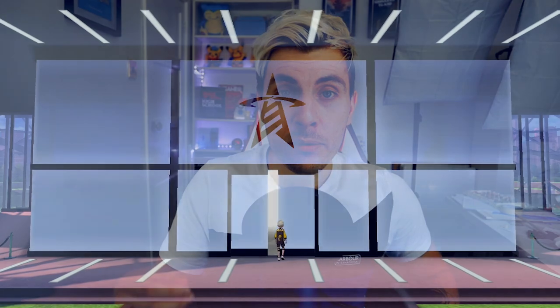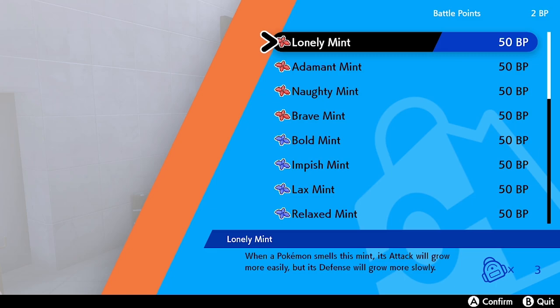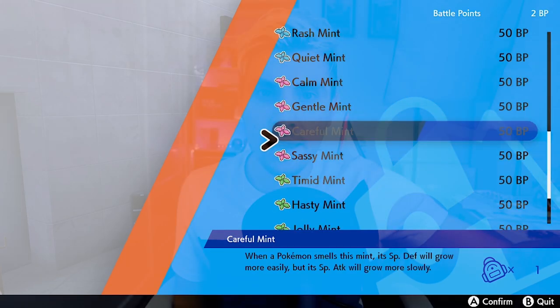You can only buy nature mints in the game with battle points, which you can only get from playing battles in the Battle Tower — and that is a long grind — or playing online. The online ranked battle ladder rewards players each month a set amount of battle points depending on your rank, which you can then spend on these items.